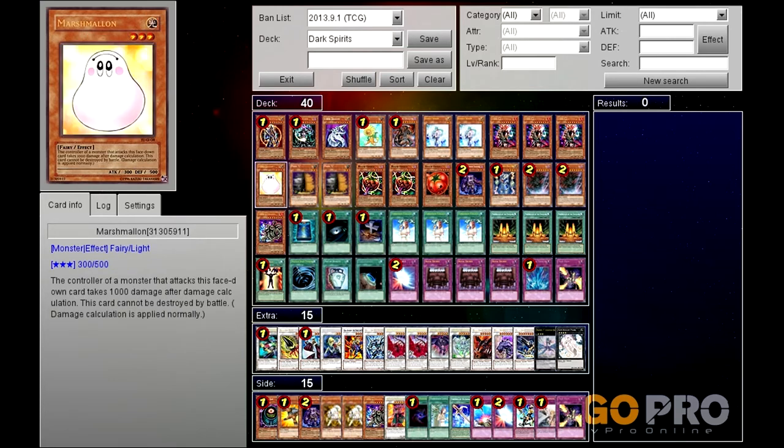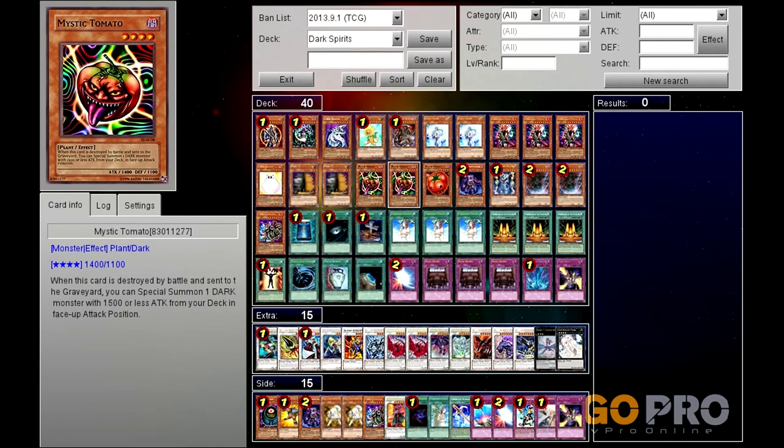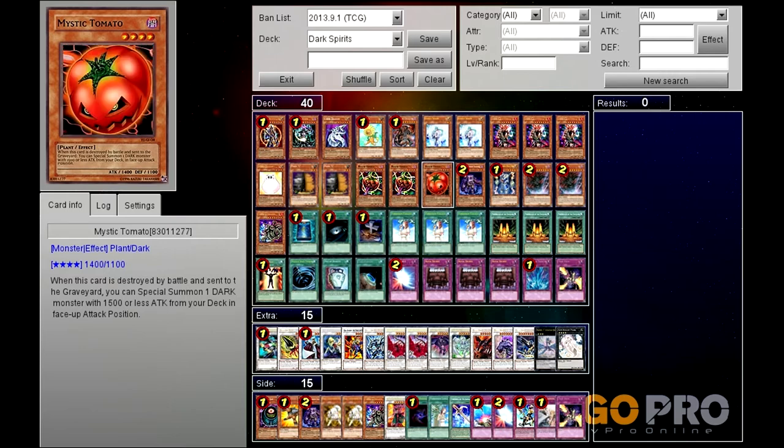One Marshmallon - there for the light count but also as tribute fodder. Two Maxx C's - depending on the opponent's play you could side these out, but a lot of people are special summoning nowadays so you probably want to keep these in. Three Mystic Tomatoes - two of one design and one of the other, but obviously the choice is yours. It keeps field presence, gets darks in the graveyard, and 1400 attack isn't too bad.